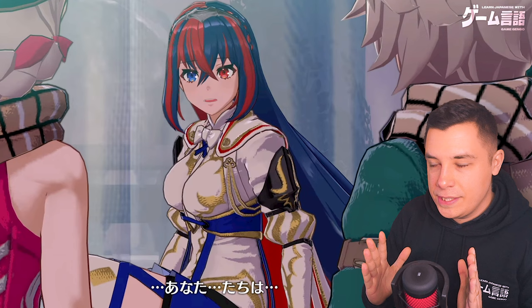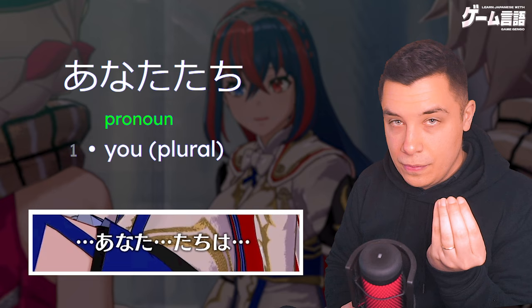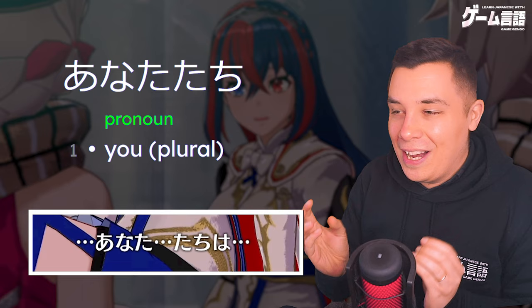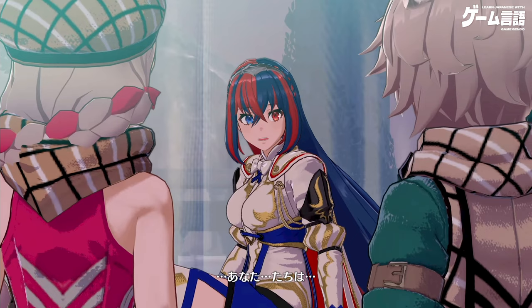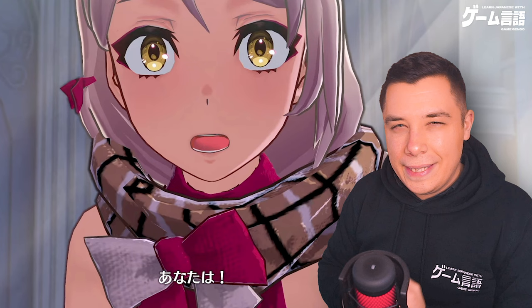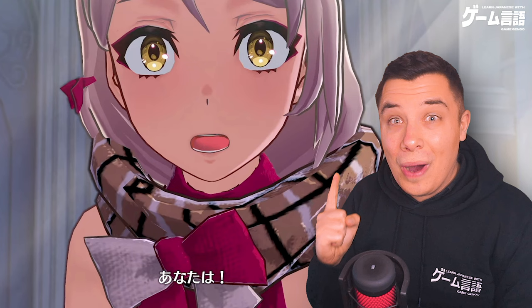We're in a very strange place, almost like a palace or temple with a royal mosquito-net canopy — something a princess would have. She says ANATATACHIWA, which is just 'you' — ANATA — plus TACHI, the pluralizing suffix, so 'you guys.' WA is the topic marker, so 'as for you guys.' She's being cut off with a trailing sentence, but it's obvious she means 'who are you guys?' Then the other girl says ANATATACHIWA with a strong exclamation mark — more assertive, showing surprise at who you are.